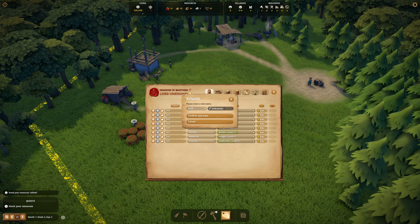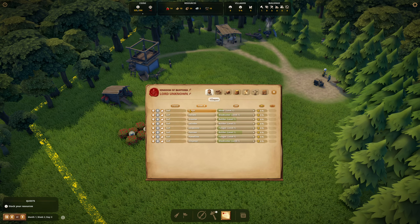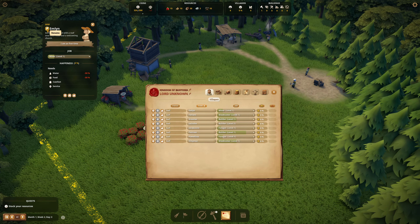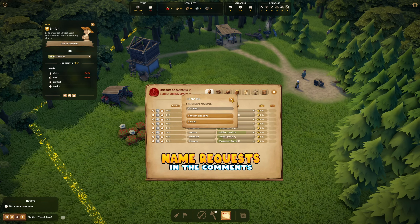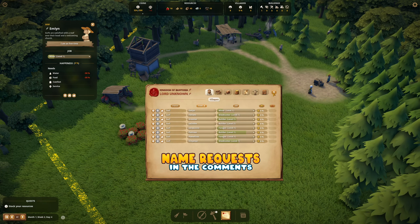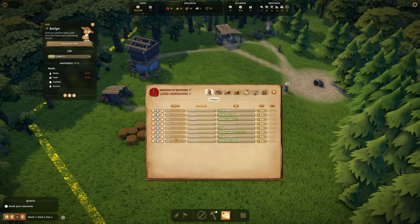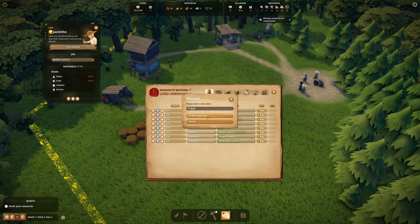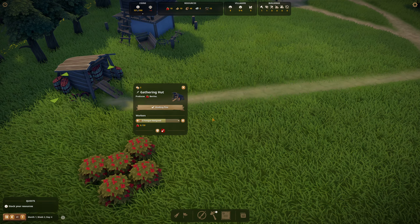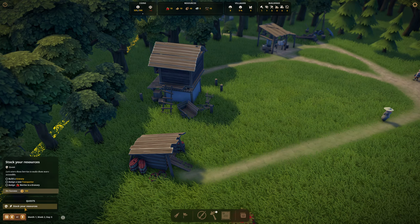Lord Unknown — it's going to be Banto. I wonder if we can rename the villagers too. We can! So if you have name requests, let me know in the comments — guy or girl, drop me the names. We're going to be able to name everyone it seems. I can name someone — maybe Jacinto — now his name is Bob. Awesome! Now we should be collecting a little bit of berries, and yes we have some berries.